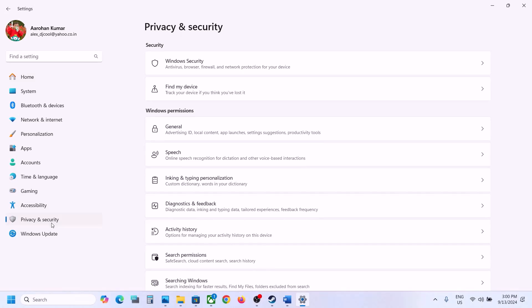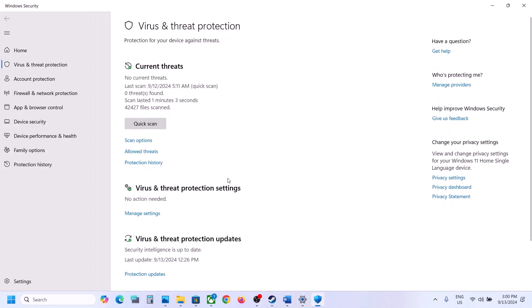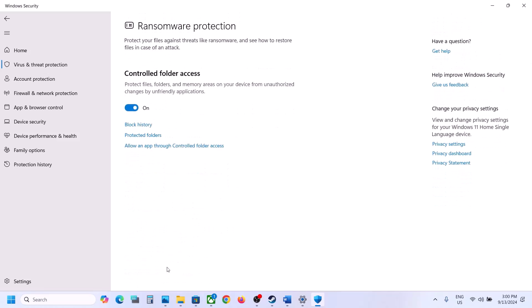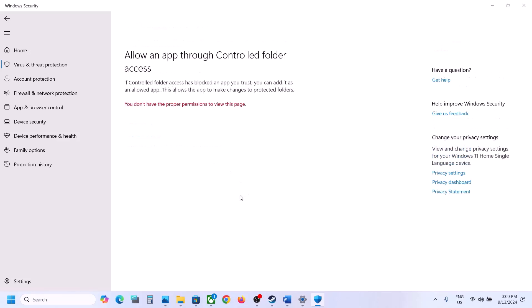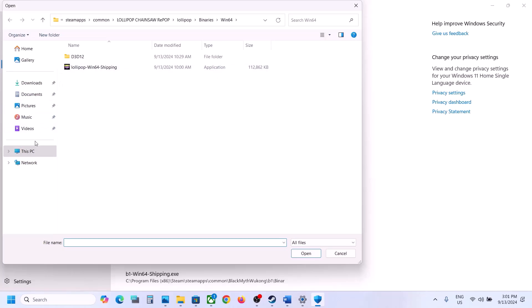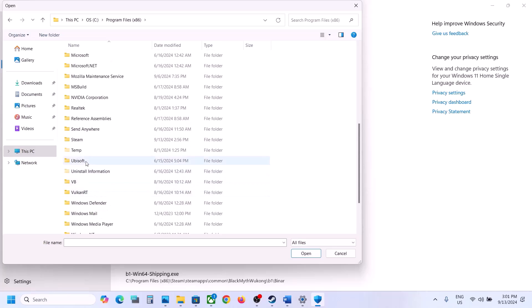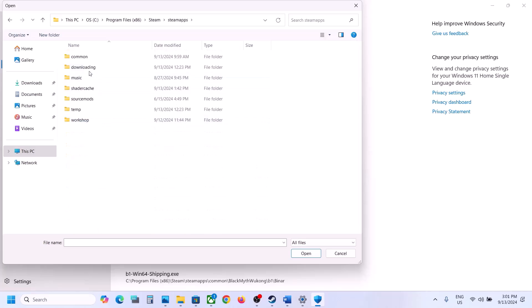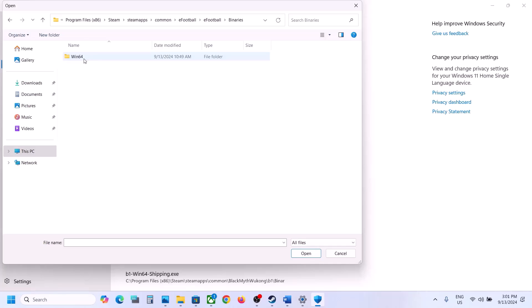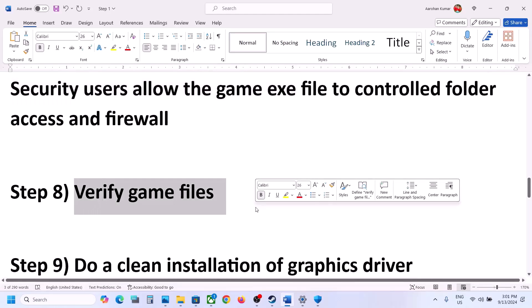If you're using Windows Security, open Windows Settings and go to Privacy and Security (in Windows 10, click Update and Security). Click Windows Security, then Virus and Threat Protection, scroll down and click Manage Ransomware Protection. Click 'Allow an app through Controlled Folder Access', click Yes to allow, then click 'Add an allowed app' and Browse All Apps. Navigate to the game installation folder: C Drive > Program Files (x86) > Steam > SteamApps > Common > game folder > eFootball > Binaries > Win64. Select the EXE file, click Open, then launch the game and check.